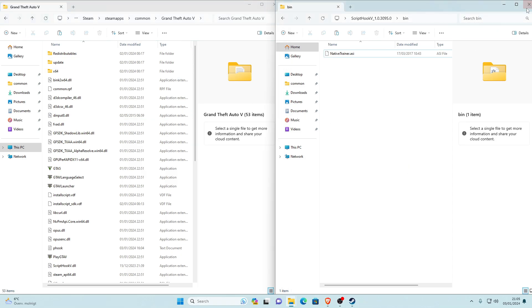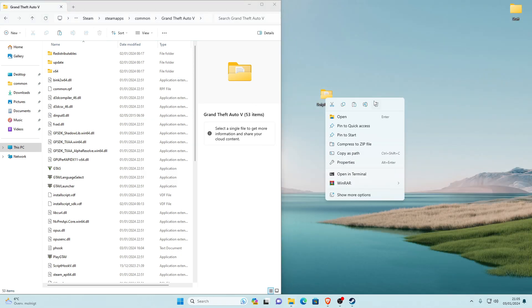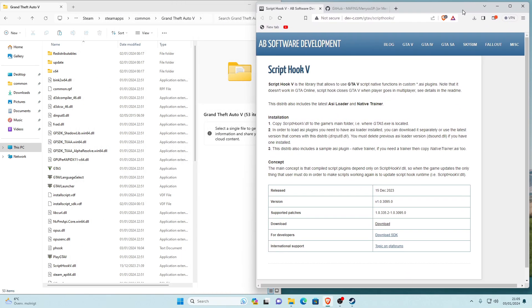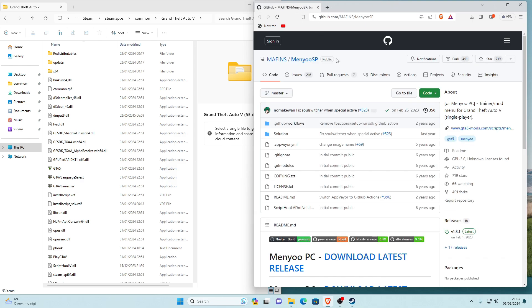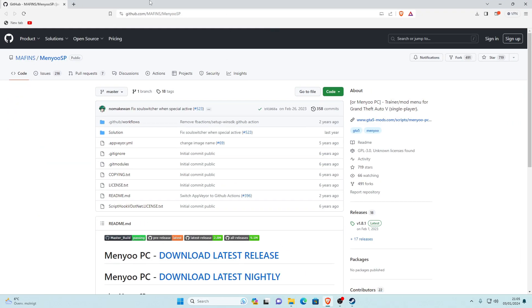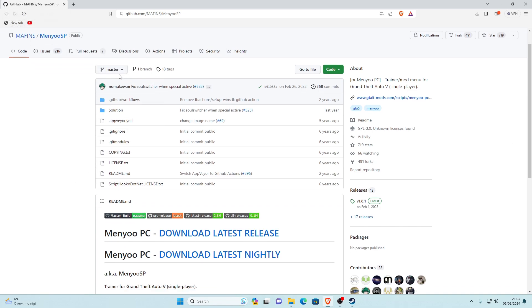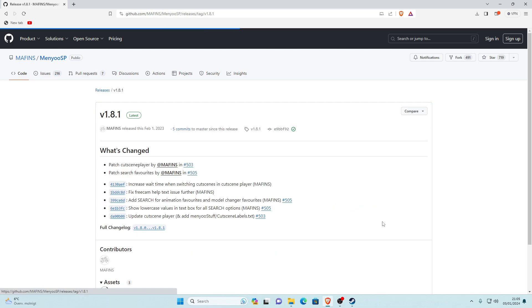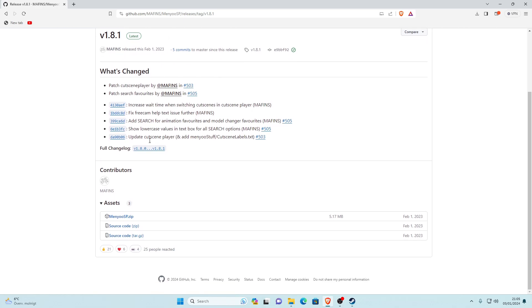Close down ScriptHookV and delete that file. The next link in the description takes you to the actual mod menu on GitHub. Go to the Releases section and click on the latest release. Scroll down to the Assets section and click on 'MenuSP.zip' to download it.